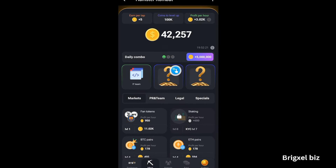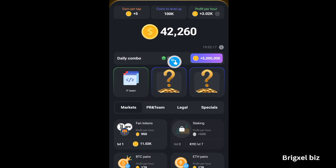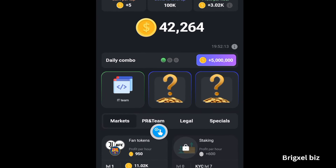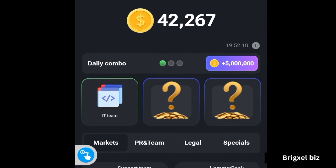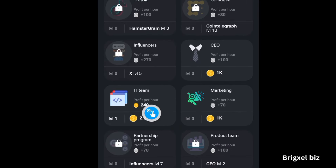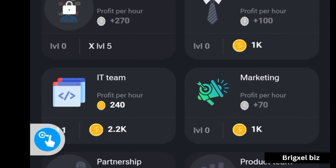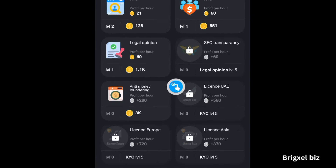Click on Mine and that's going to bring you to this page. There are three cards you need to buy with your hamster coins in order to get this five million. The first one — come to this place here where you have PR teams, click on that, and look for IT teams and buy it.